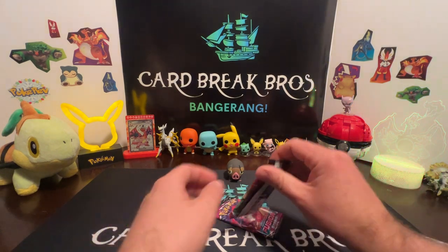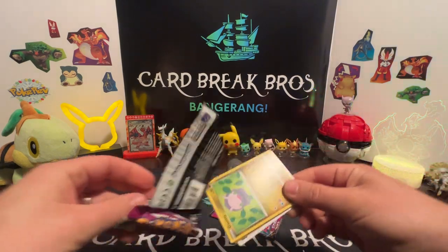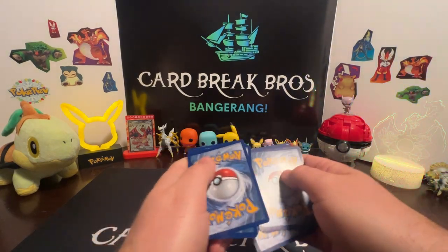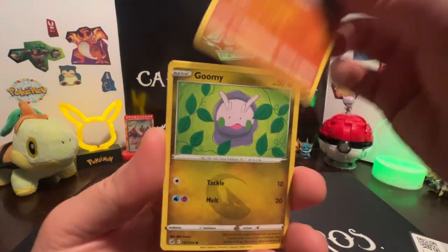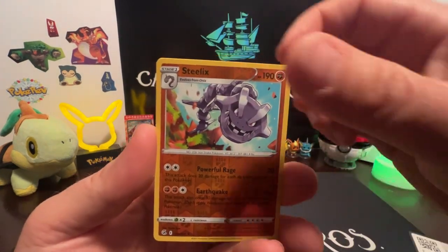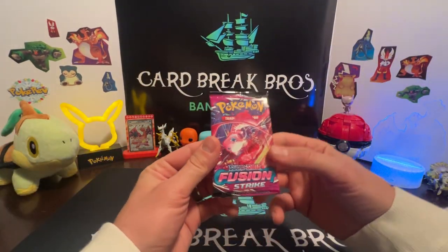Move on to the Gengar pack. Code card. Let's get after it — Fighting type, Dancer, Vespiquen, Hawlucha, Goomy, Pansear, Croagunk, Mankey, Grubbin, Steelix reverse, and a Zacian Aura for our rare.